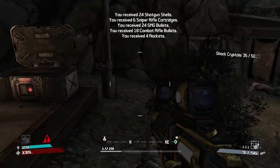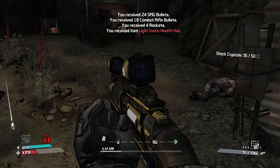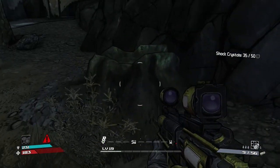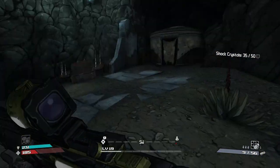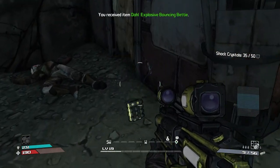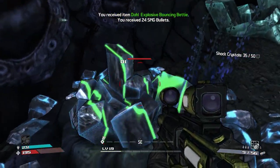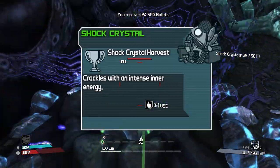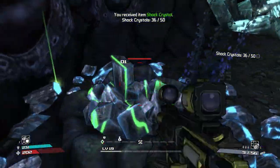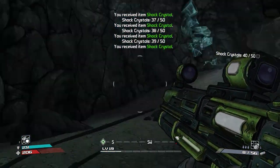Keep the ammo coming. There might be a claptrap down here to rescue as well. I want to check out down there a little bit - I'm sure there's a claptrap down there to do a little mission for. More shock crystals as well - glad I came back. Can I melee these out? I certainly can. Up to 40 - don't need many more then.